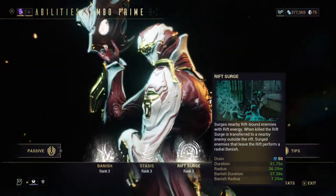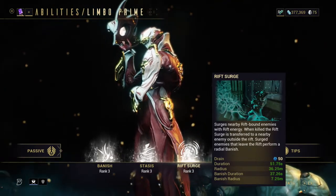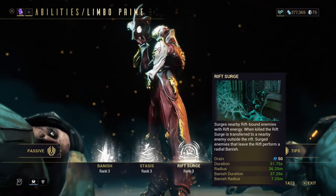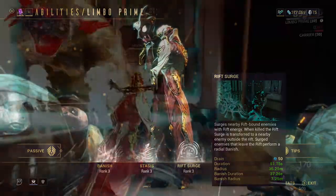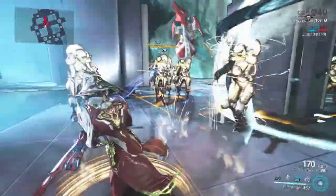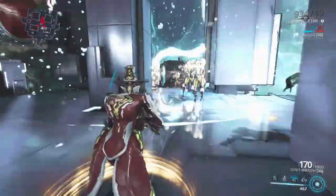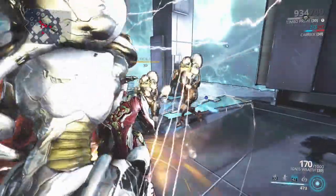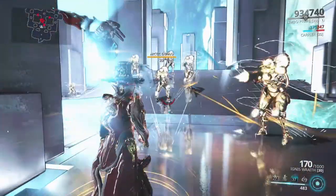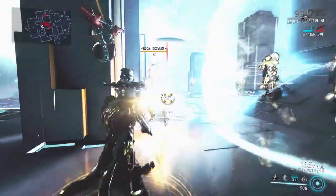Limbo's third ability is Rift Surge. Rift Surge surges nearby rift-bound enemies with rift energy. When killed, the rift surge is transferred to a nearby enemy outside the rift. Surged enemies that leave the rift perform a radial banish. This ability basically manipulates enemies in the opposite plane. If you surge a rift-bound enemy it will banish them from the rift and perform a radial banish that sends any other enemies outside the rift into the rift, and vice versa if you are using it outside of the rift to start with. It's a tricky ability to get the hang of but when you do it's a good way to halve the playing field and reduce large amounts of mobs, making them easier to manage.